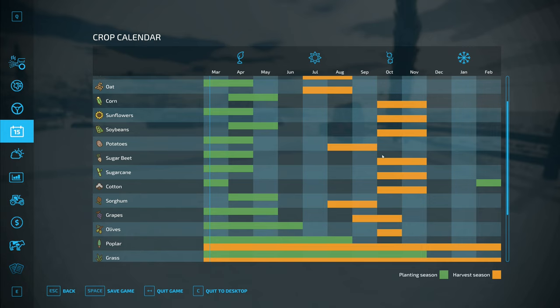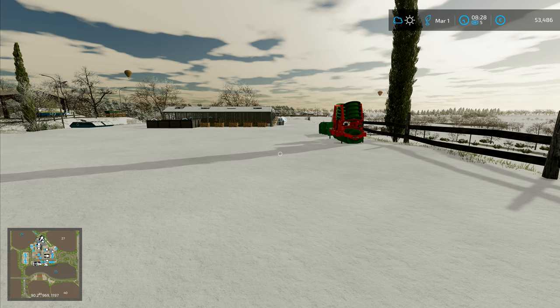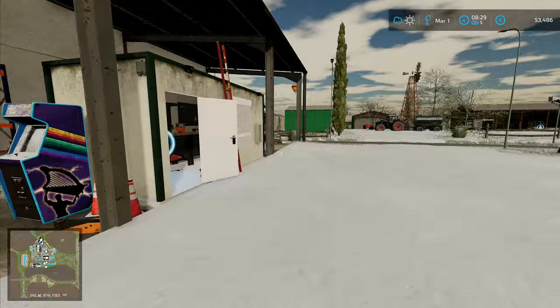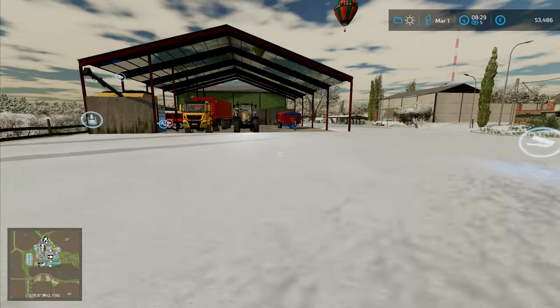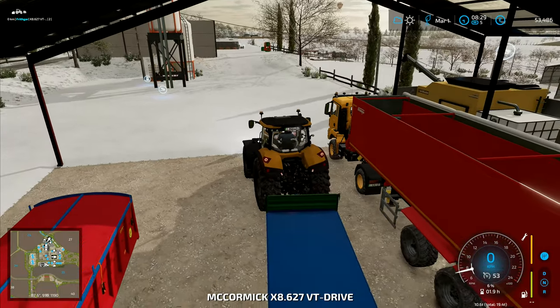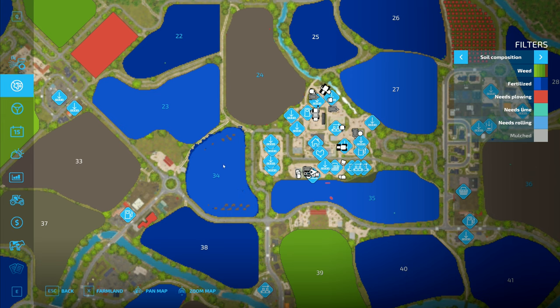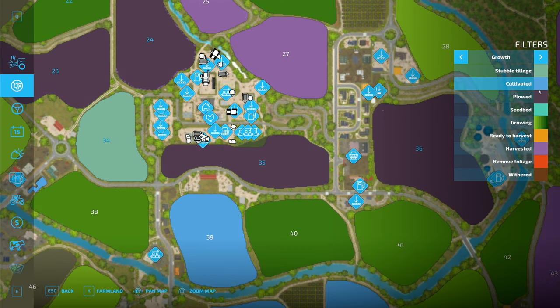With the sugar beet, I don't want to be harvesting in November — I want it earlier in the year if possible. So we need to plant the sugar beet now, which means we need to go and lease a planter. I can actually wait until tomorrow. Field 34 is going to be sugar beet, and these two fields are going to be corn — they're plowed and ready, that one's got a seedbed prepared.